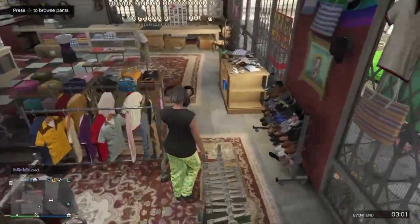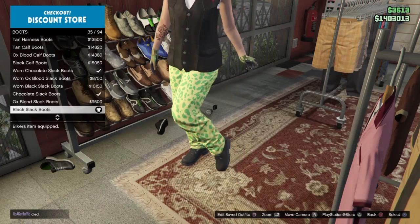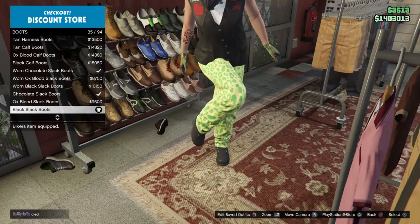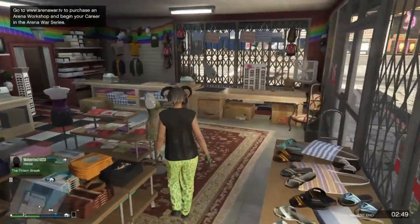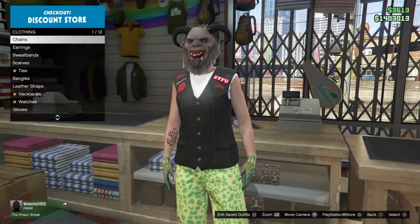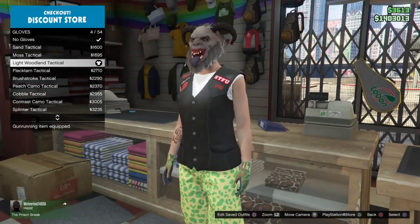Once you have all that, make your way to the shoes section. Go to boots and get the black slack boots — number 35 out of 94. Then make your way to the accessories section, go to gloves, and get the light woodland tactical gloves — number 4 out of 54.